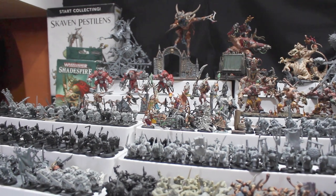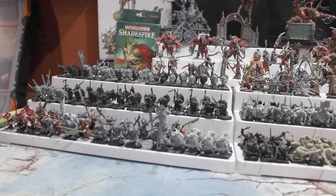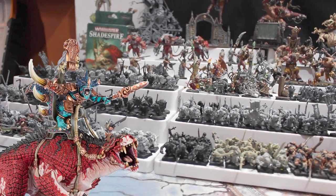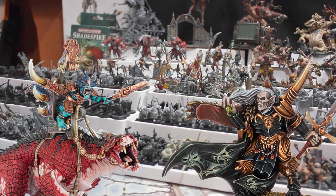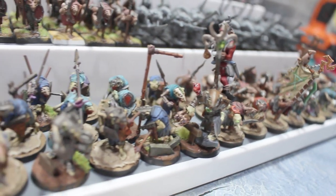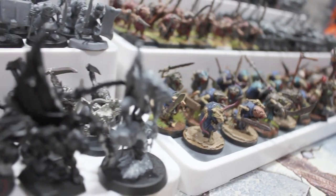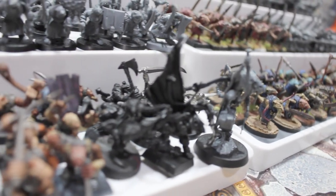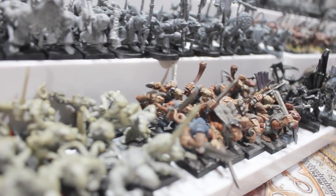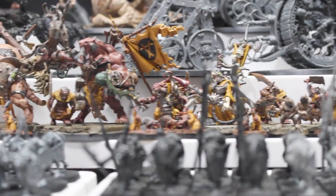I've been building the Skaven collection since the release of the Island of Blood Box in 2010, and honestly it wasn't love at first sight. When I looked at Warhammer Fantasy, it was Lizardmen or Vampire Counts — the dinosaurs and vampires. But the Island of Blood Box had just come out and I found out that the Skaven weren't just any regular army. They had wizards, engineers, assassins, ogres, disease and plagues, mutant beasts, war machines, spies, and an endless horde of clan rats. I had seen the waved great horned rat and I was hooked.